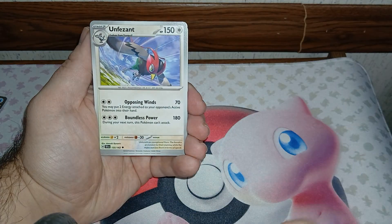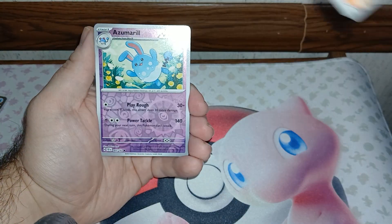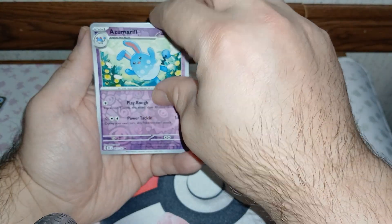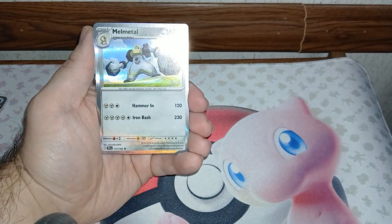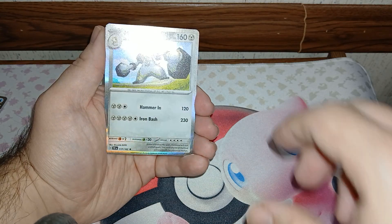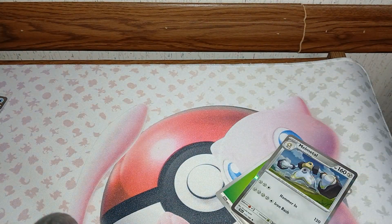Last pack. We got Aipom, Darmanitan, Chewtle, Grookey, Heracross, Palafin, Handheld Fan, Handheld Fan Reverse, Litleo, and an Oricorio.